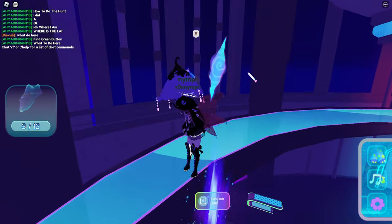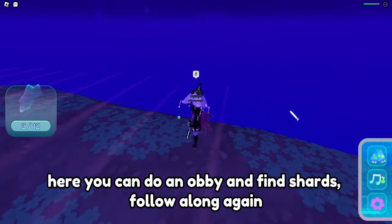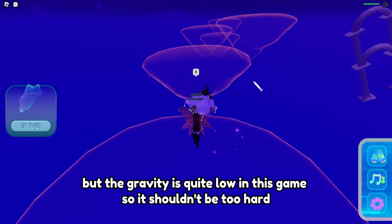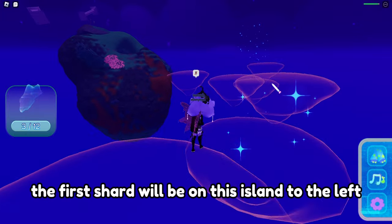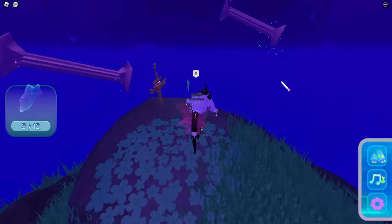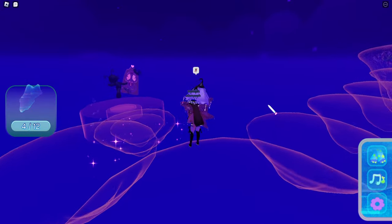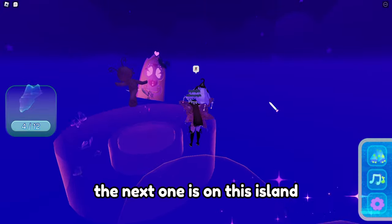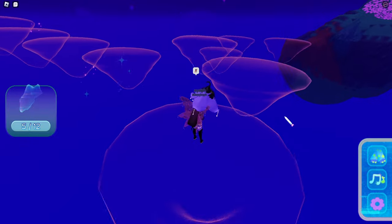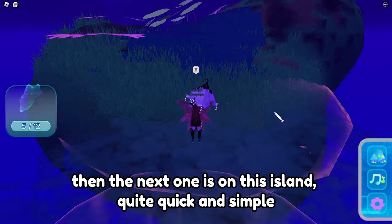I'm going into this rift next. Here you can do an obby and find shards — follow along again. Watch out for these lasers, they take down your health, but the gravity is quite low in this game so it shouldn't be too hard. The first shard will be on this island to the left, next to the sword. The next one is on this island, then the next one is on this island. Quite quick and simple.